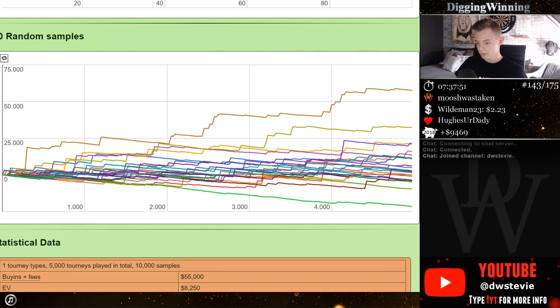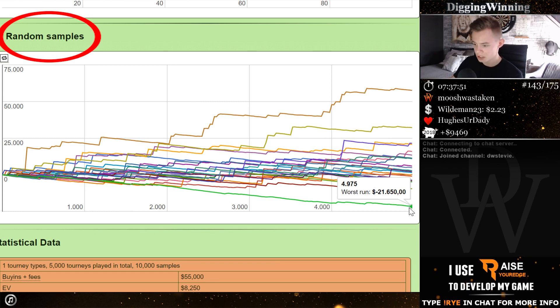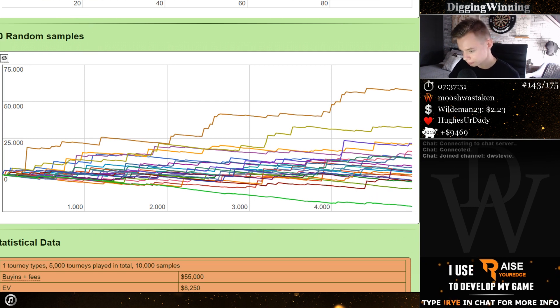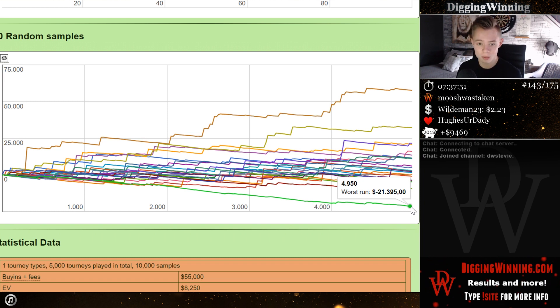What does this tell you? The green line is the worst run you can go on. So you play 5,000 tournaments at an average buy-in of $10. You can with a 15% ROI literally go down $22K. It's of course just an estimation — if you simulate even more you'll get some differentiation. But you can also just go up $58K. If you see $22K, that's just quick maths divided by 10: 2,200 buy-ins down. Those swings are possible with a 15% ROI in a 3K field.